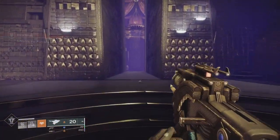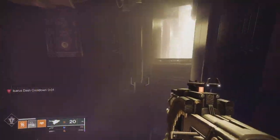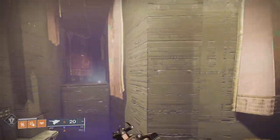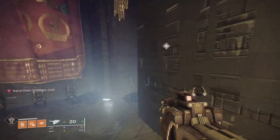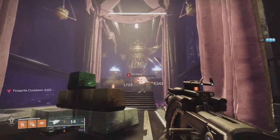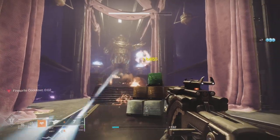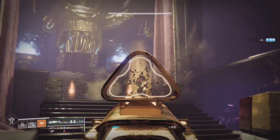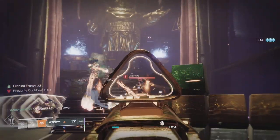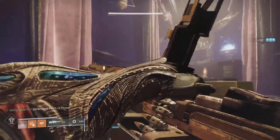Knowing what I know now, I would have done things a little differently on this run. The conclusion: don't put on Dawn Chorus expecting to set off more ignitions. You rely on certain exotic weapons, Ember of Ashes, and combos like Celestial Fire plus a fusion grenade for an instant ignition — assuming a single target can tank that much damage to trigger it.